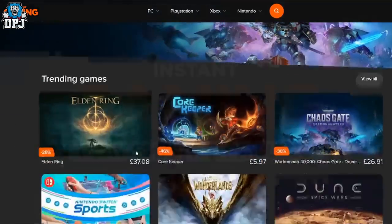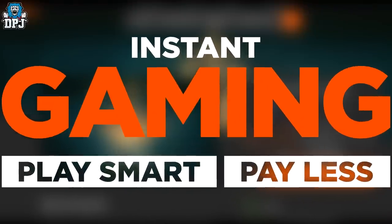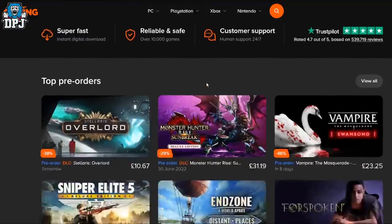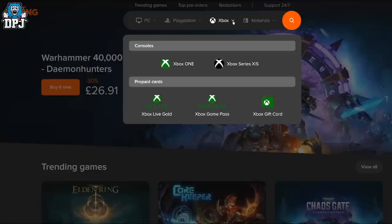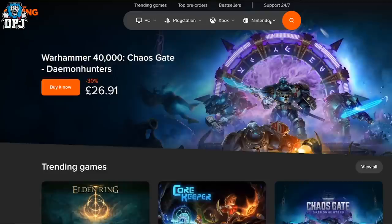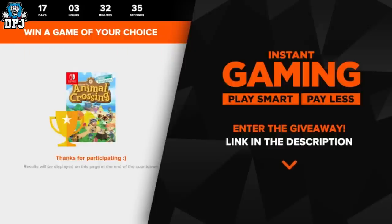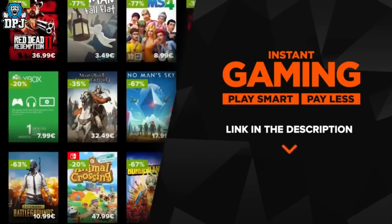Today's video is sponsored by Instant Gaming. If you don't have Elden Ring or are looking for other gaming titles at a discounted price, check out instantgaming.com. They offer all the best gaming titles on every platform at a reduced cost — search your desired game, select the platform, and hit buy. You'll get a digital code for your platform. Check out Instant Gaming via my link, pinned at the top of the comments and video description, to be entered automatically into winning the game of your choice.